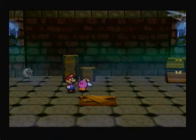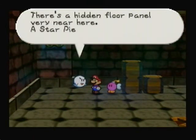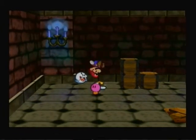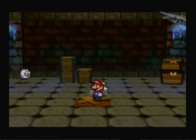So pretty much it's like a ground pound, which is actually a pretty useful move. There's a hidden floor panel very near here — a star piece is underneath the floor panel. Press A while jumping. And there we go, you get a star piece. A lot of star pieces are hidden like that in both this game and Paper Mario 2, so that's very useful.